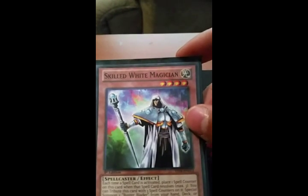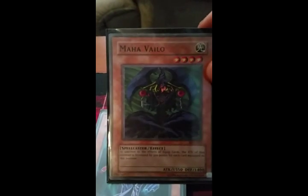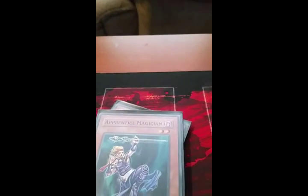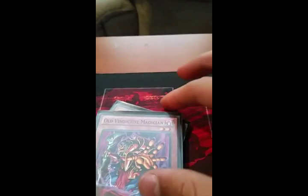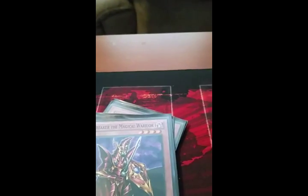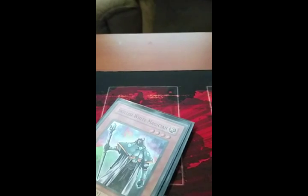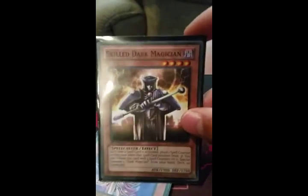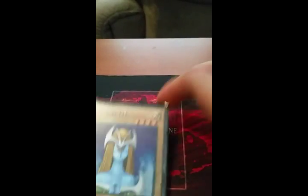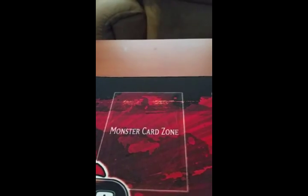I got three skilled white magicians. One summoner monk. Maya veil. One apprentice magician. Another old vindictive magician. Skilled dark magician. Skilled white. Breaker the magical warrior. Defender the magical knight. Magician's Valkyria — I think that's actually the name. Skilled dark magician. Mystical elf. Giant soldier of stone. Marshmollen. And that's the monsters.